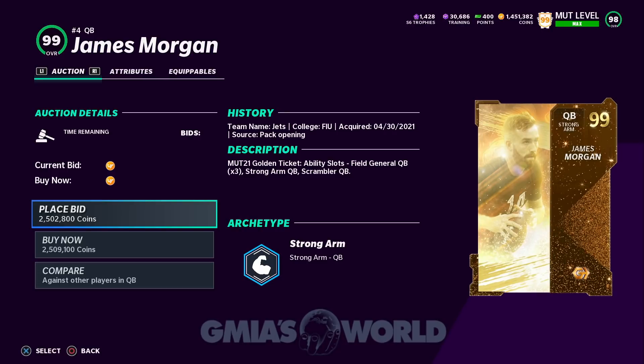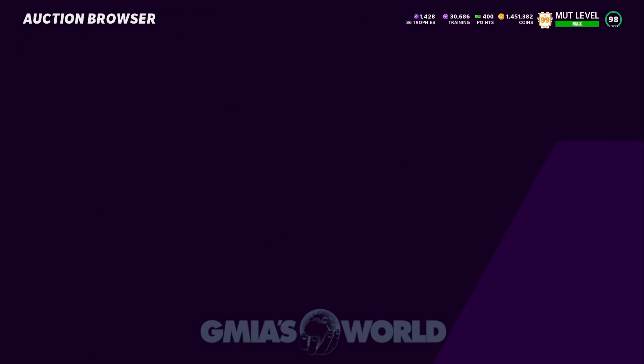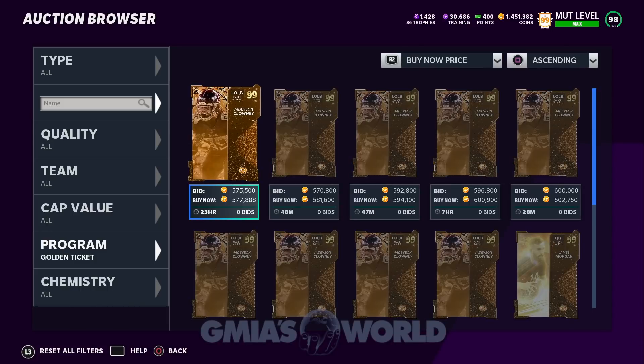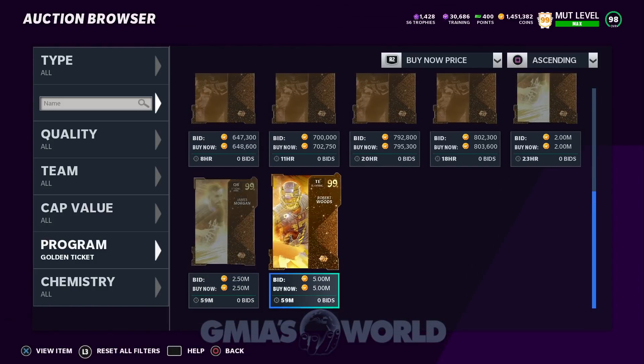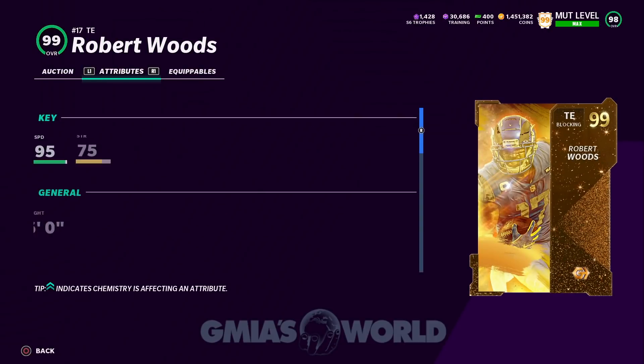Right here, James Morgan — we checked him out as a golden ticket. Keep in mind, you see the ability slots: field general, strong arm, scrambler. That's giving you the ability to get every one of the primary things for two AP. Escape artist — two. Gunslinger — two. Hot route master — two. So you get so much more for less AP, and then it just goes to other parts of your team.